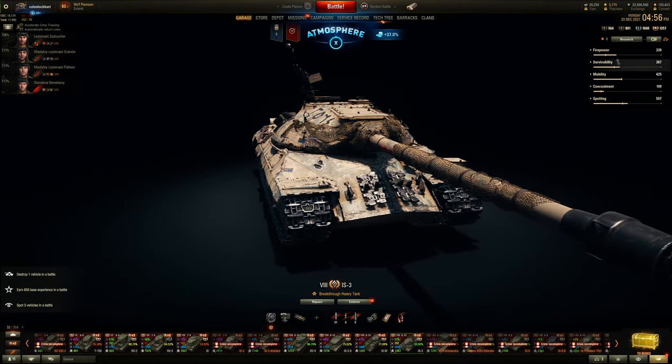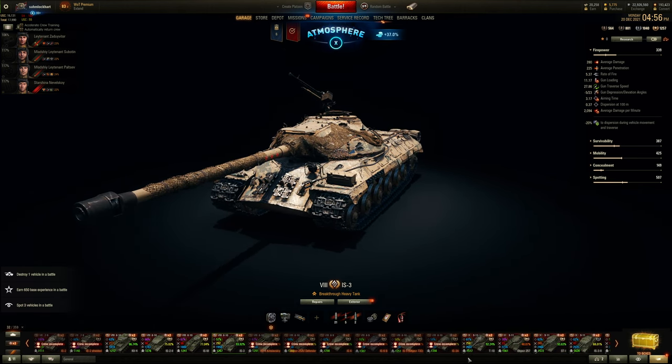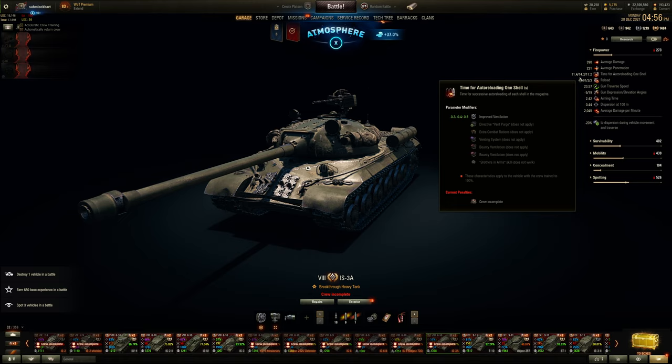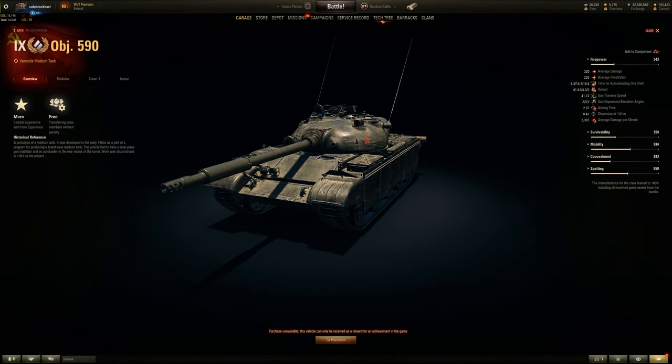Here's my IS-3 with a rammer and crew — it takes about 11.17 seconds to reload the gun. For the IS-3A, even though it doesn't have a rammer, it still gets 11.4 seconds of reload — it's compensated for the lack of a rammer. So you can still play it like a regular IS-3 when you're out of clip shells. For the Object 590, it's a little slower in terms of DPM output — not as much of a heavy brawler as a T-54 in terms of the gun.